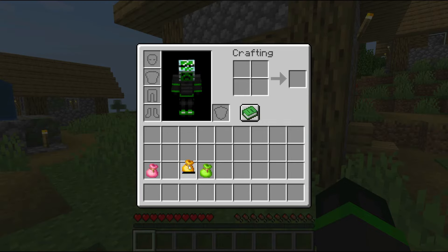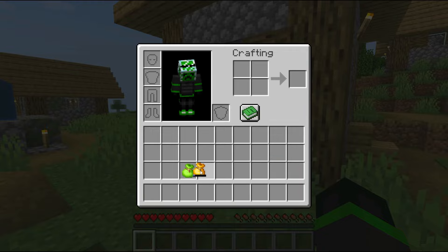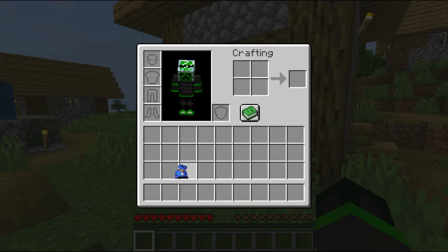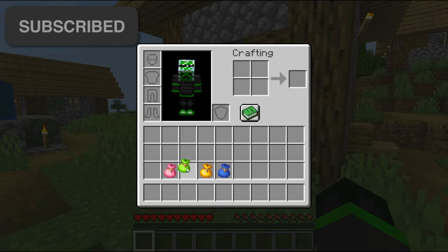You are able to put a bundle in a bundle, and even though bundles are unstackable, this is a way to sort of get around it. However, a bundle takes up four spaces when inside another bundle, as well as the additional items that may be in the first bundle. This means you can't infinitely store bundles in bundles, since it will eventually run out of space with each bundle taking up four spaces at minimum.